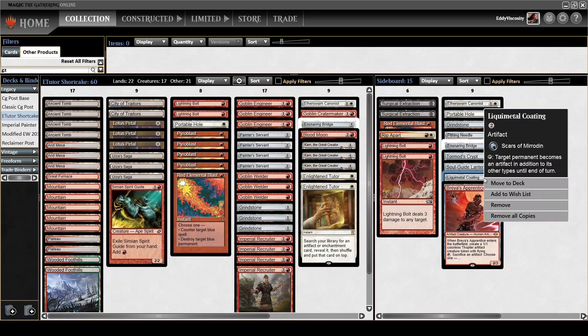But mostly, one of the best things about Liquimetal Coating is that if you have a hand that produces a fast Karn, you can immediately fetch Liquimetal Coating with Karn. And then if you untap with Karn, you can immediately start destroying the opponent's lands. That allows you to turn a fast Karn or a Karn on an empty board into something that might actually generate real advantage.